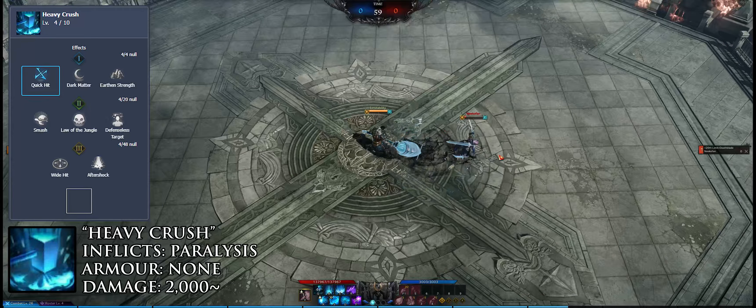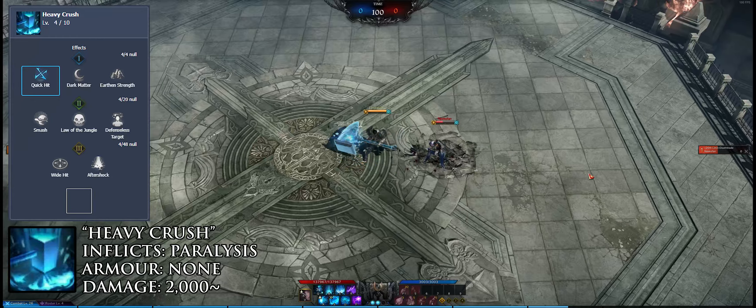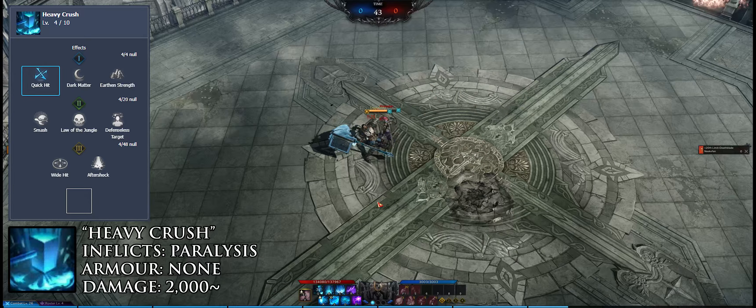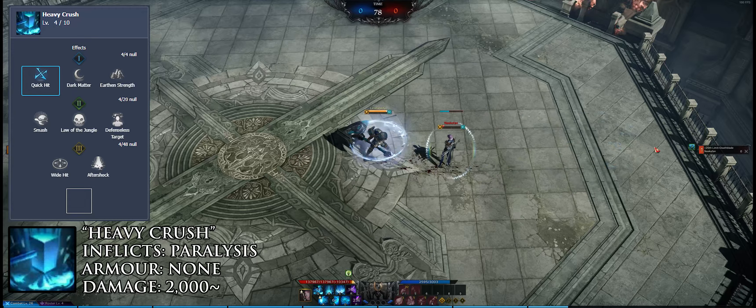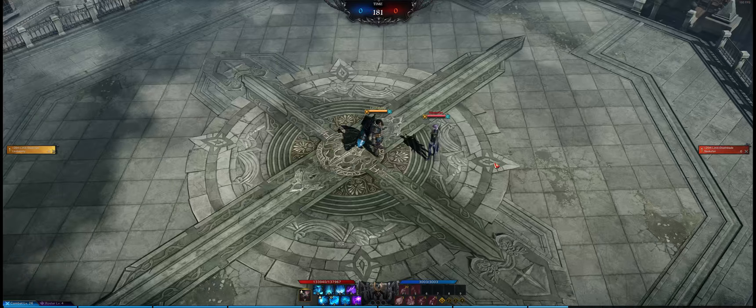Heavy Crush is a combo filler skill. It inflicts paralysis on hit, generates one gravity core, and combos off most abilities — be it basic attacks or stuns. However, it has no passive immunities and can be easily interrupted. As most Destroyer skills generate two gravity cores, Heavy Crush is enough to take you to three cores for a big damage bonus. It has no animation lock and can be spaced out of at any time.